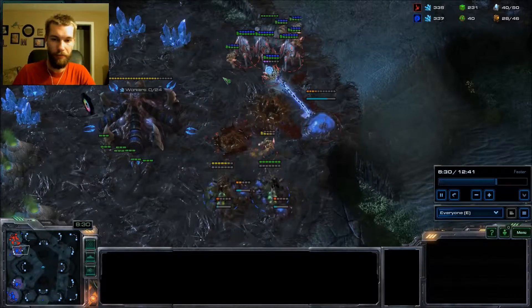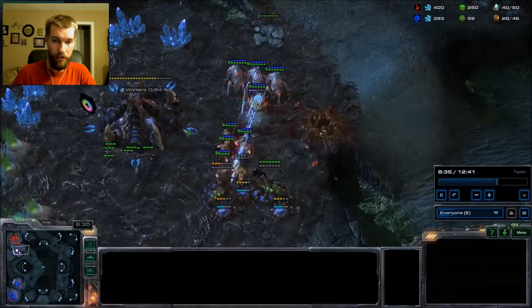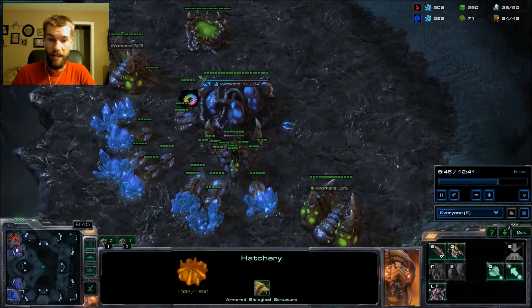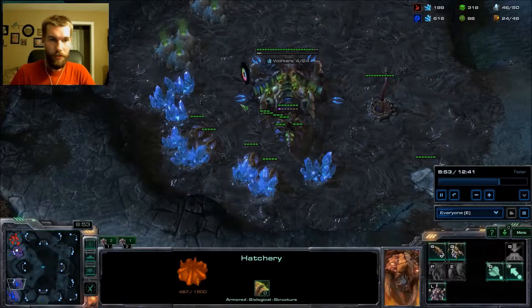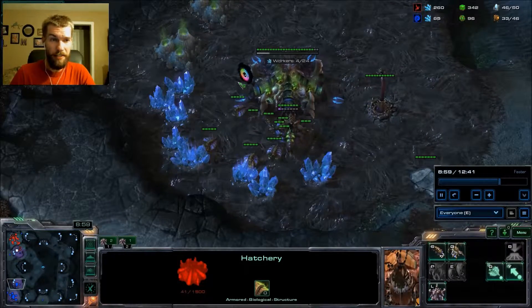It was a pretty swift clean-up after this. These queens are no match for this force — they're going to clean up the natural. Meanwhile he's scrambling, he's behind, he doesn't have anything back home. He's got his natural down here with little to nothing. He's behind in resources lost — he's lost 1,600 to my 875.